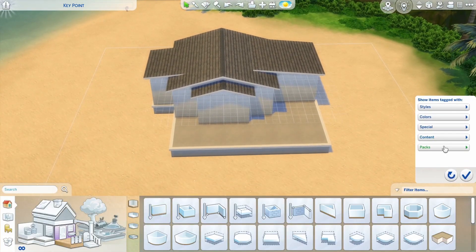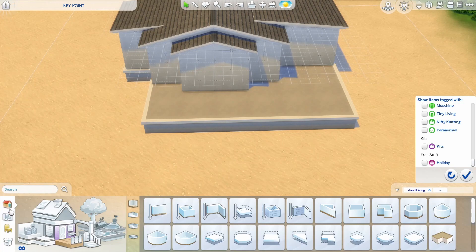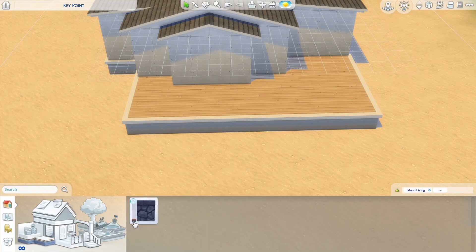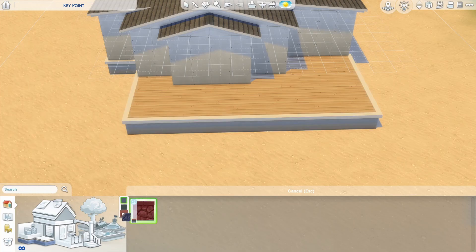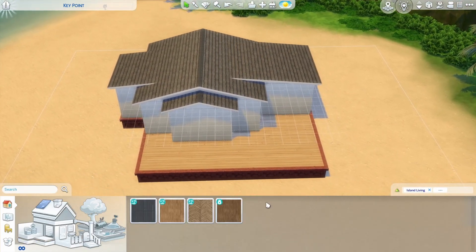So now let's filter our items. Our packs are Island Living, Cottage Living, and Kids Room. I'll filter the kits later because you can't filter by individual kits, which is really too bad. Let's start with flooring — I feel like these make sense outside, or the worn Cottage Living ones outside would be kind of nice. I could've sworn the stilts were from this pack — that's why I made the foundation so tall — but those must be base game. I know both packs do come with roofing, which is nice.